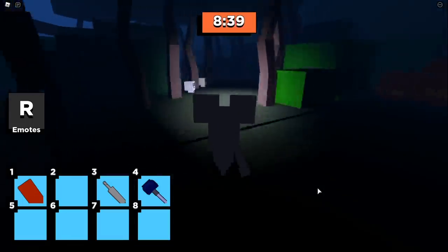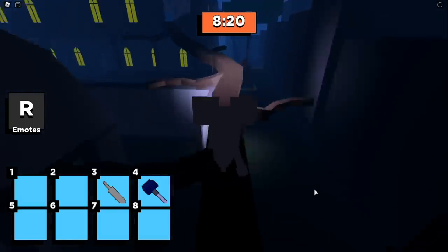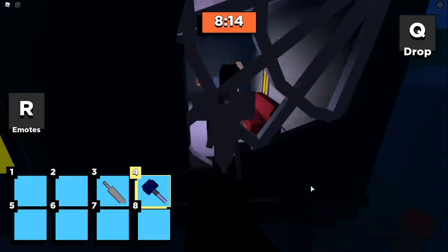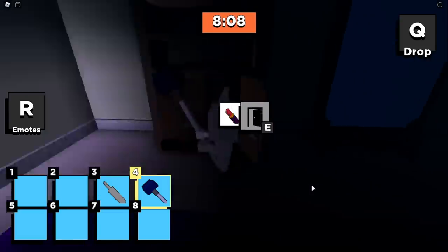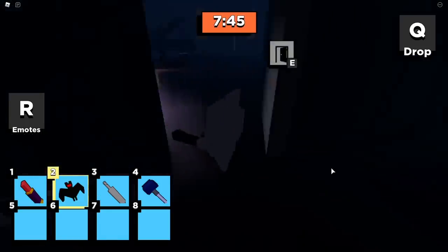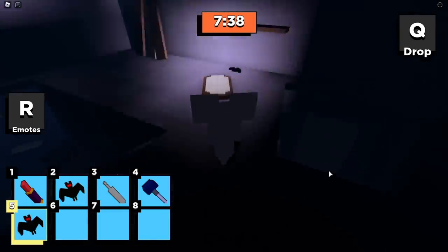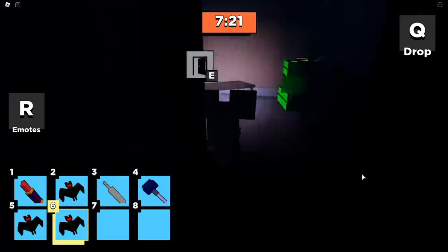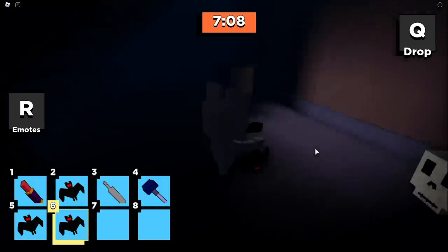Head back across the map and use the duster to get Daphne's lipstick. Walk across the tree and use the duster to remove the cobwebs from this window — you'll see the cabinet with Daphne's lipstick and a bat right next to it. Grab the lipstick and grab this bat hanging upside down. Head into this area and go upstairs where there are two more bat locations — grab both of those. The final bat location is right behind the steps on the floor down here. Flip the switch and head back upstairs.